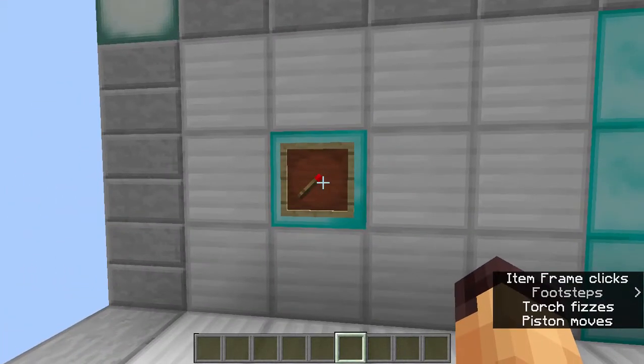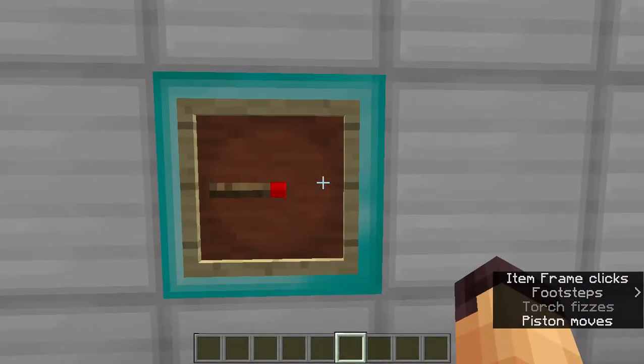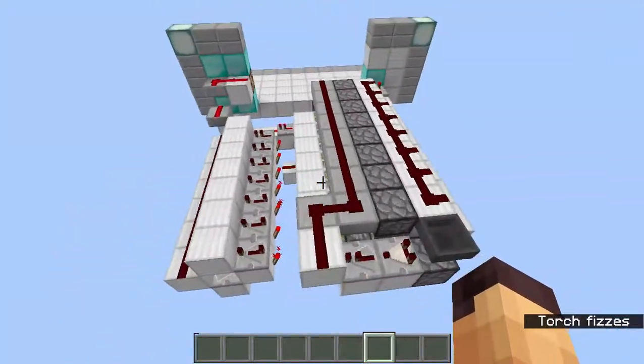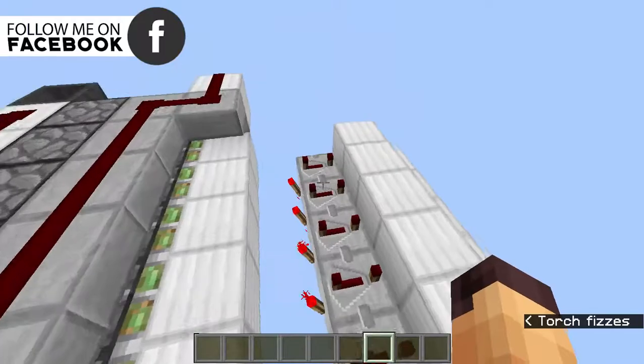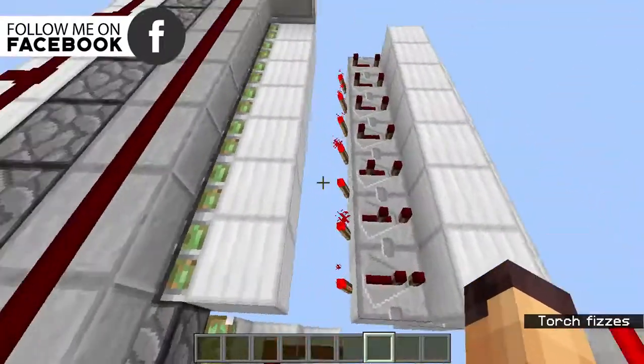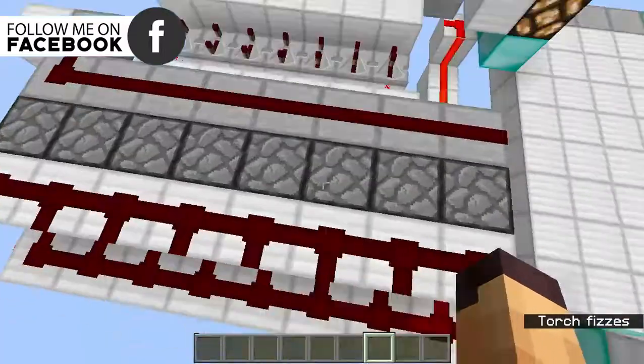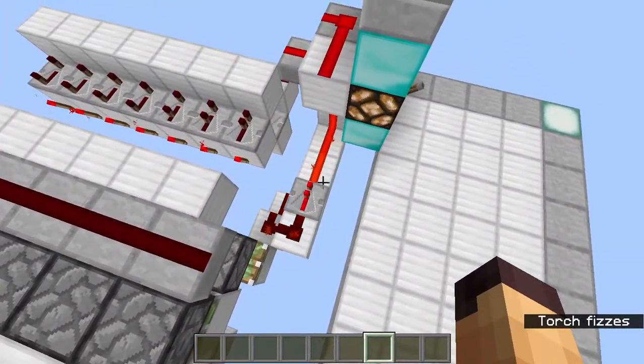You can just choose whatever speed you want. This is the redstone behind this thing — it's a pretty huge contraption. These are all the speed variants of redstone clocks, and this is the selecting panel, from which we can select which speed we want.